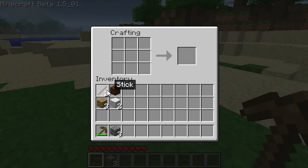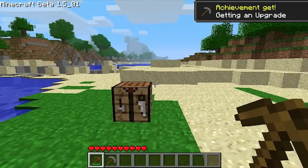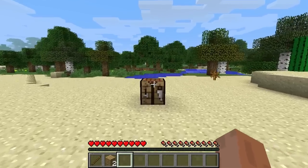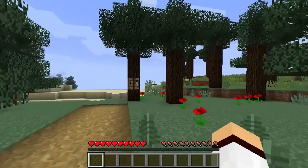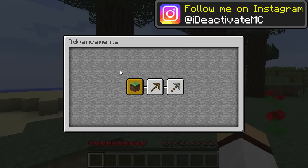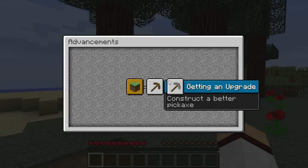In the beta 1.5 update, achievements were added into the game where players could achieve various objectives in Minecraft. When you achieved a specific achievement you would get a little pop-up in the top right-hand corner saying 'Achievement Get.' However, in version release 1.12, achievements were ultimately replaced by advancements, which is pretty much the same concept but laid out slightly differently.